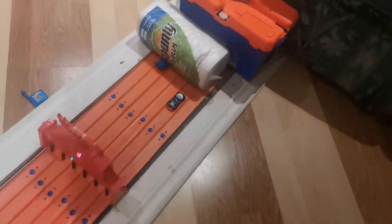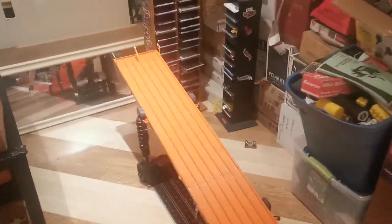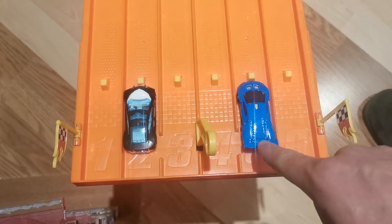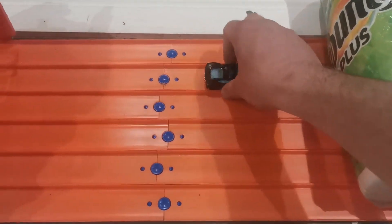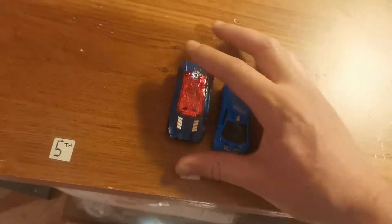One, two, three, go! Lamborghini gets the big jump — oh no, lane three is the winner. The blue Lamborghini wins with a blown tire losing speed. Even though it jumped the track it still won. One, two, three, go — Lamborghini wins again. It's 1-1 now as the Lamborghinis even up the score. Three rounds left.